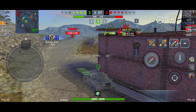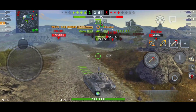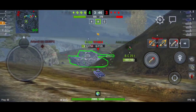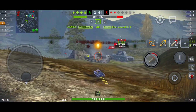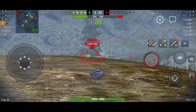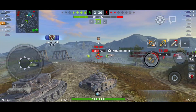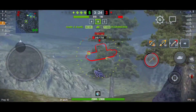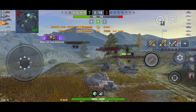Now we should play clever. Somebody should finish the IS-7. I will try to get him — nope, I can't. Sheridan is there. Let's try to slap the FV with one HE shell. Here we go — 456 damage. Let's finish him now. Boom! Nice — three kills!